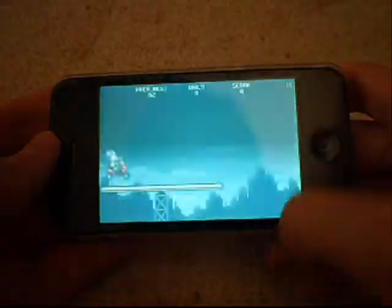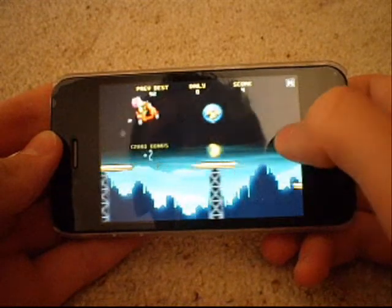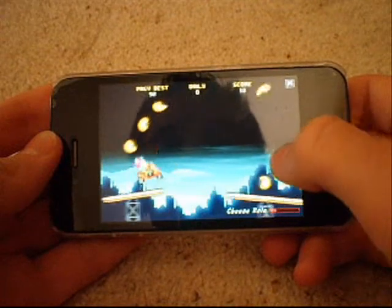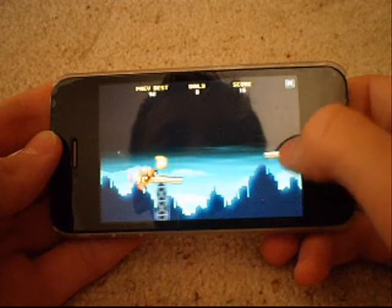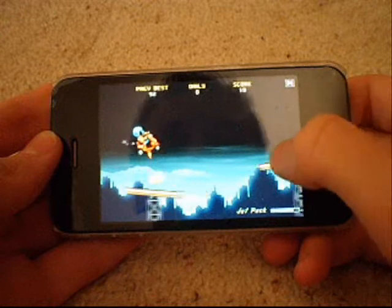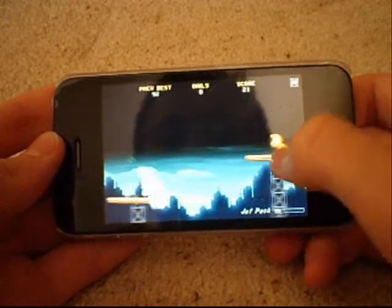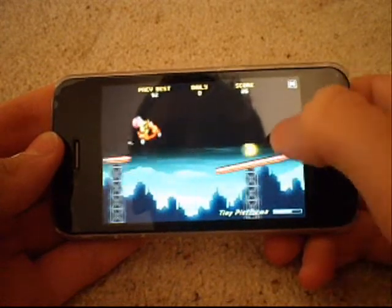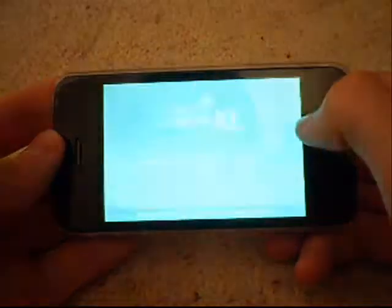Power Rider — you play with special power-ups. There's everything from rain to a jetpack. You can get bad ones as well, which make the platform really, really small.